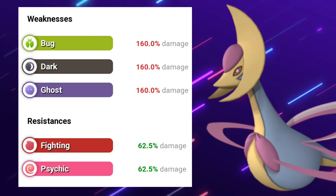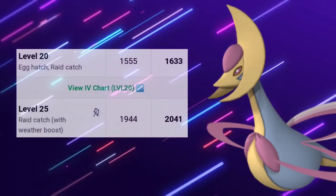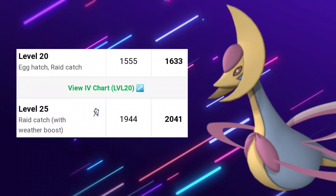Anyways, we're going to have Cresselia. It's weak to Bug, Dark, and Ghost, and resists Fighting and Psychic. Taking a look at the 100% IV, non-weather boosted, that's going to be 1633. And then weather boosted under Windy Weather is going to be 2041.